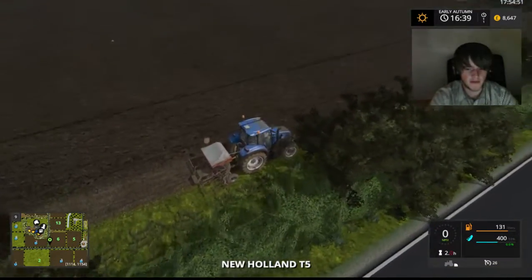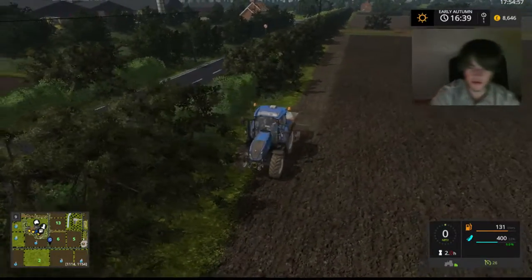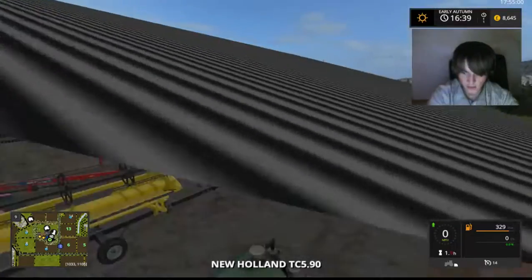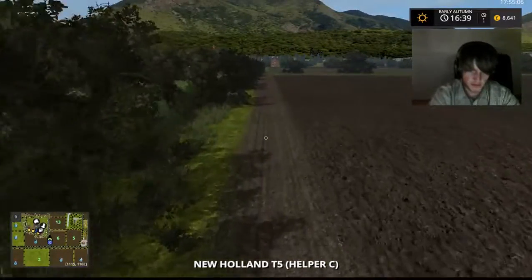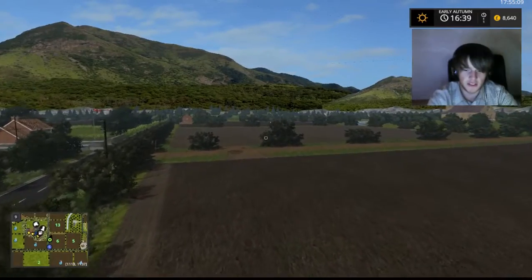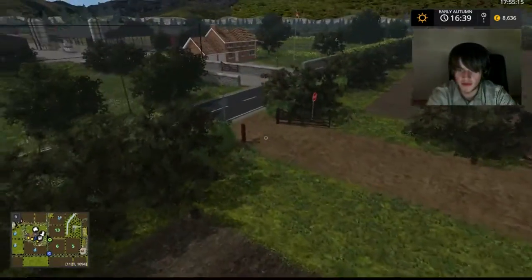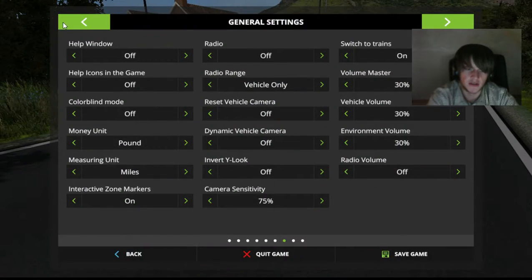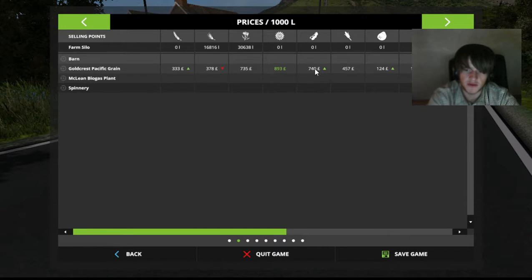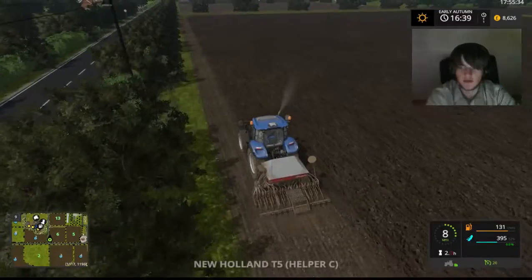So this field is going in soya beans or beets, whatever you want to call them. Field 13 already has soya beans in. I'm going to do just three fields of that because it looks like a good money crop. They've gone up to 740. The next best thing would have been sunflowers, so we're going to try and do them too - they are the new crops within the game.